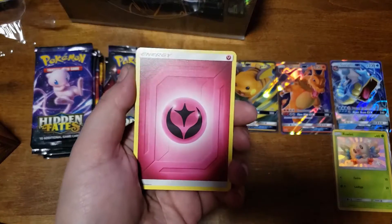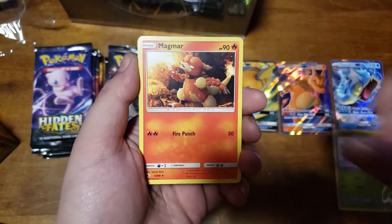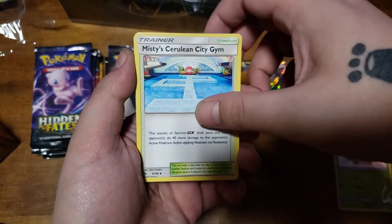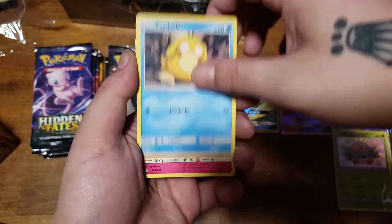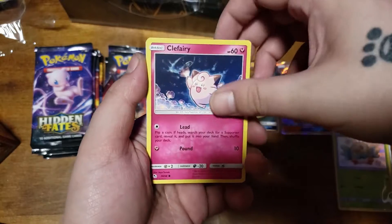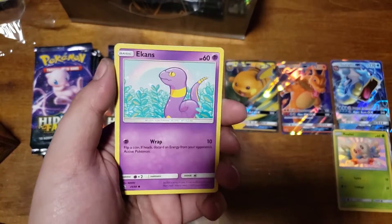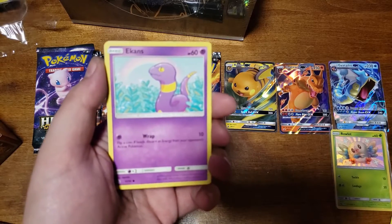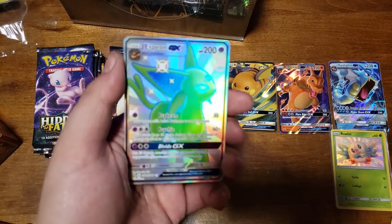Alrighty - Fairy Energy, Metapod, Magmar, Macy's Jim, whatever it is, Sloth, Oak, Psyduck, Fairy, Magikarp. I think we got something here. Atkins. Ooh, let's go!